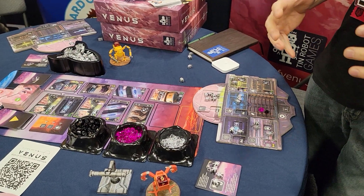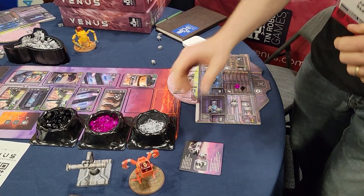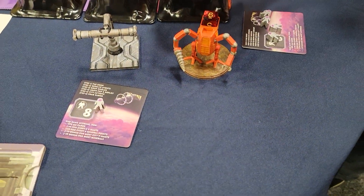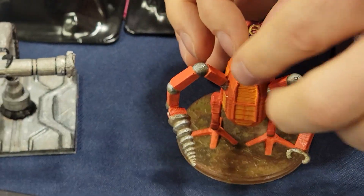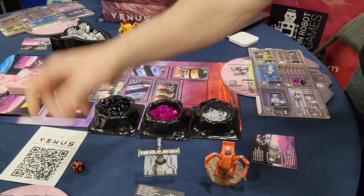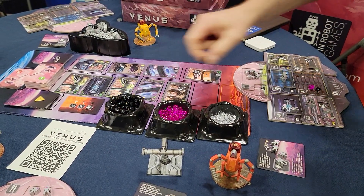Throughout the game you'll also have opportunities to mine for the precious V-knight minerals. As part of that you've got these really cool mechs. You have your V-knots — these little space guys, double-printed on both sides — that go into your mech. That allows you to grab your ore die, roll it, and in this case if you roll a 6, you grab 6 minerals and add them to your board.